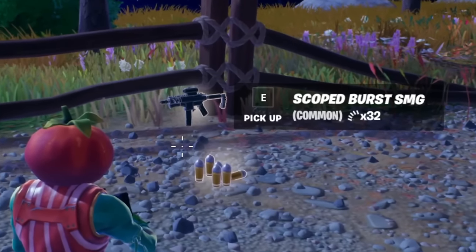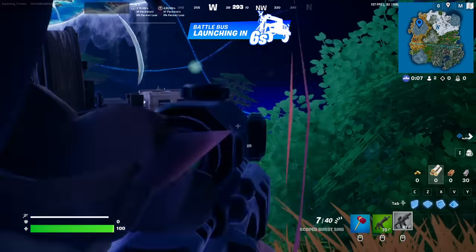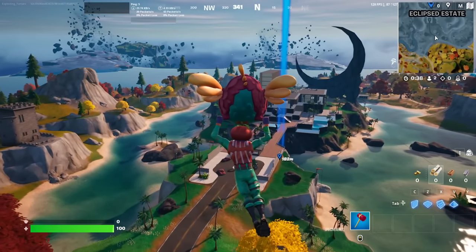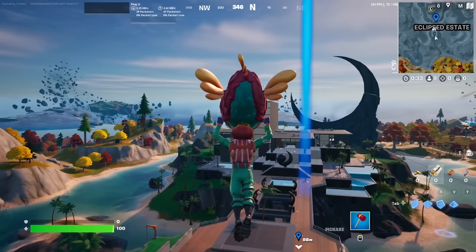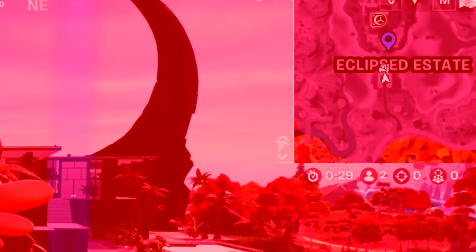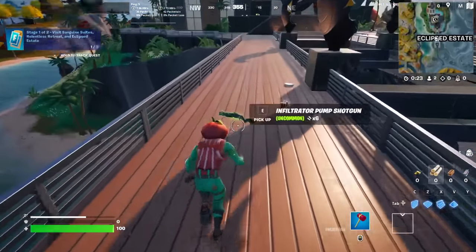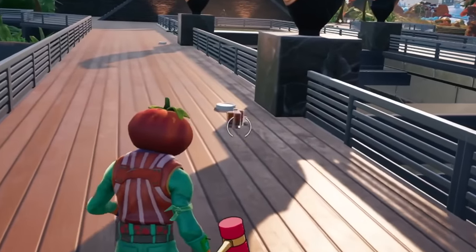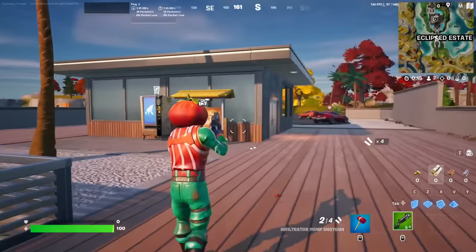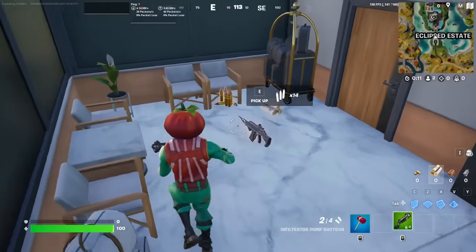Scoped Burst SMG? Welcome to Fortnite Season 4. Today, I'm gonna tell you everything new. We're starting off at one of the brand new POIs, Eclipsed Estate. And we already found a new shotgun — the Infiltrator Pump Shotgun. It's got fast fire rate. I don't hate it. We'll have to see it in action.